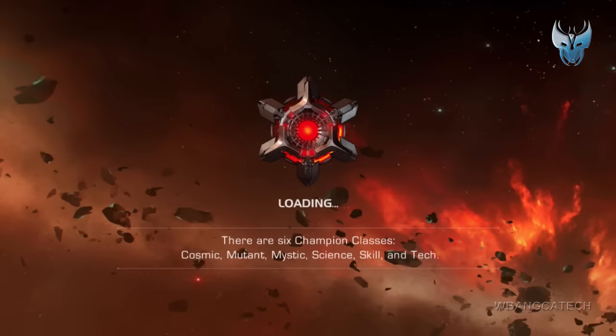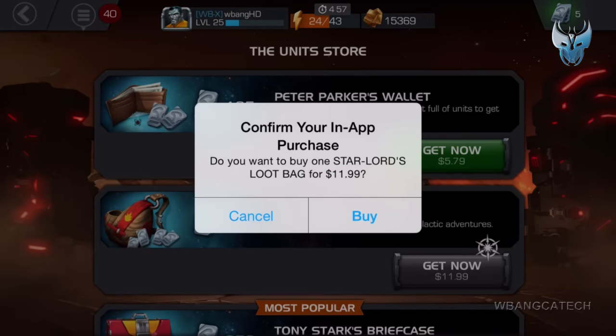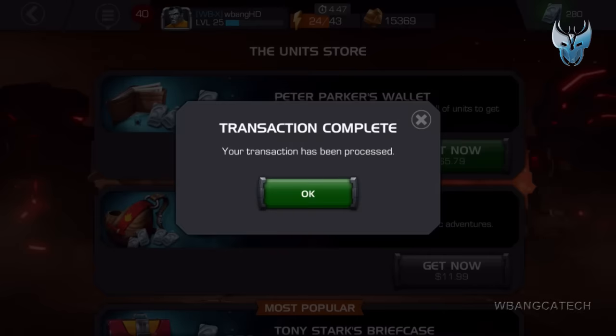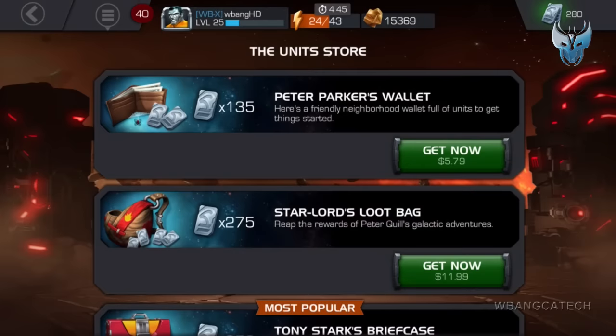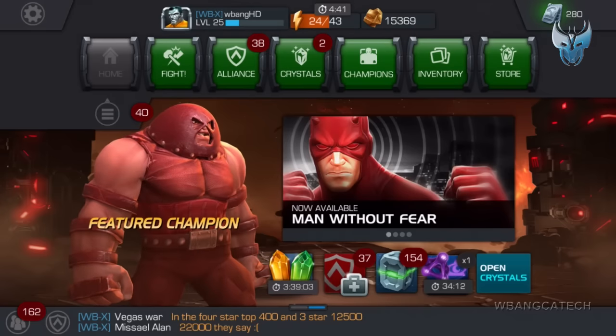I'm gonna go on in here and what we're gonna do is get a pack. So here we are — ten bucks, about eleven depending on what account you're using — and successful. Complete. Let me go back. What I want to do now is take a look at the crystal.